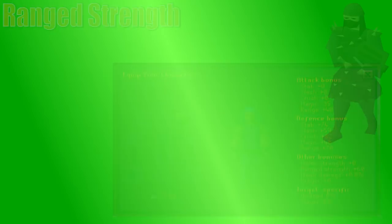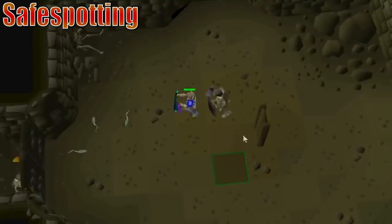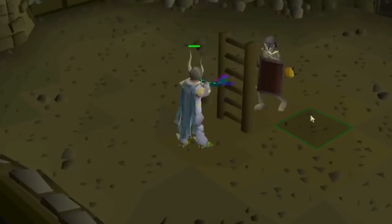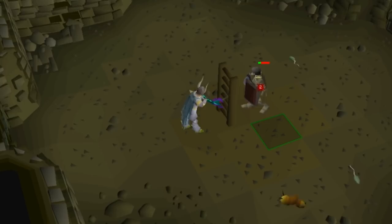Safe spots are a simple concept and overall provide a huge advantage in PvM combat. The idea of a safe spot is that you can range a monster while they're stuck too far away to attack you. This is most commonly used against melee monsters, since they need to be right next to you to attack you. Some safe spots are really easy to see, like standing behind a rock or a ladder, but as you mess around with how NPCs walk around and target players, you're going to find there are a lot of corners you can get monsters stuck in. There are even cases where a monster is just too big to fit in the area that you're standing, so they'll just stand there and stare at you while you attack them.